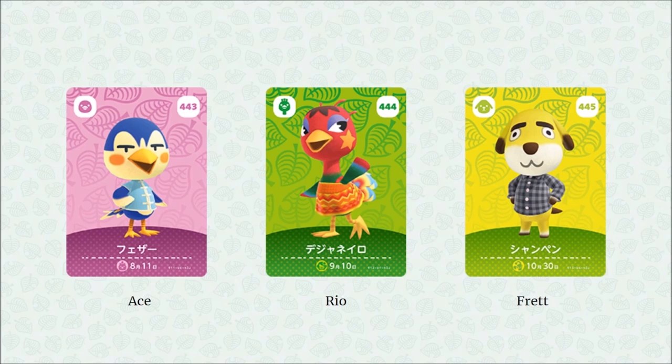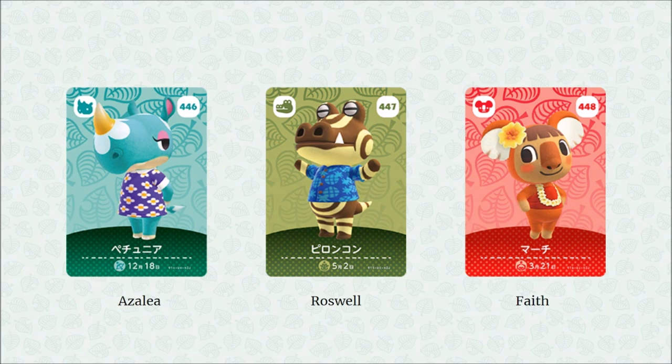We have Rio — love the design, kind of peacock feathers on the back, pretty cool. And then we have Frett, the new dog villager. He just looks like a cool guy, like a good friend and nice neighbor — looks like he'd ask you about your lawn every day.